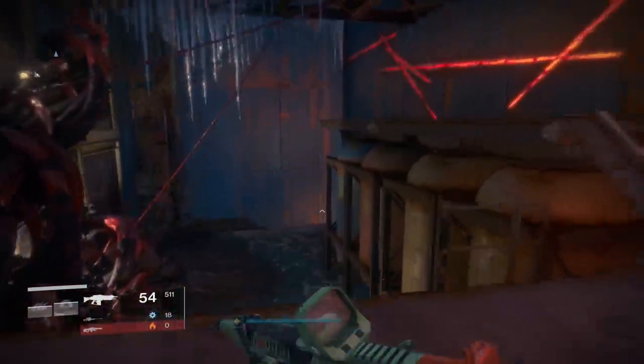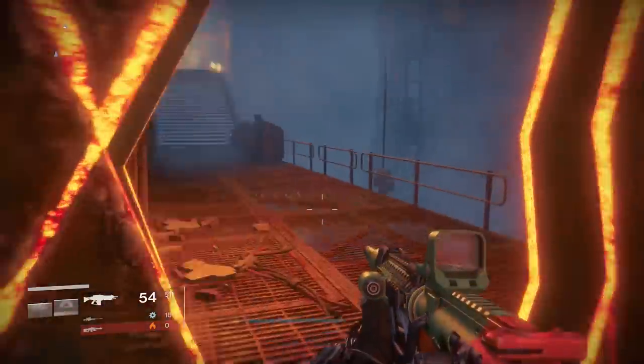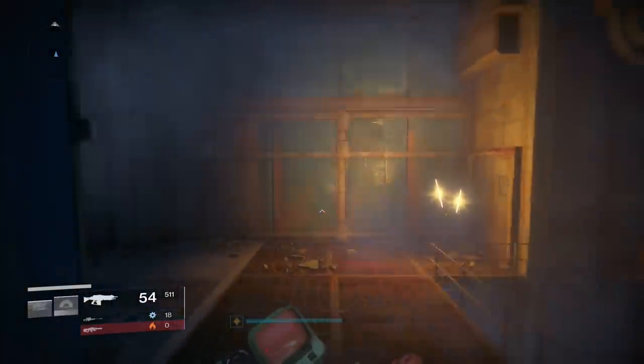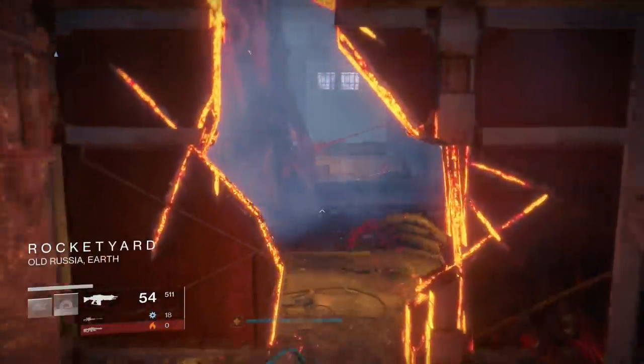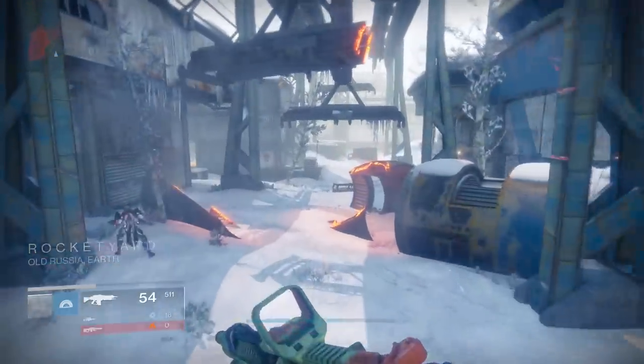Cutting here will take you into the Rocket Yards. It's not gonna take you there immediately — you're gonna have to kind of go through the walls, so to speak. But this is a pretty straight shot right into the Rocket Yard, and then things should start to look a lot more familiar for you, because this is just the Cosmodrome.